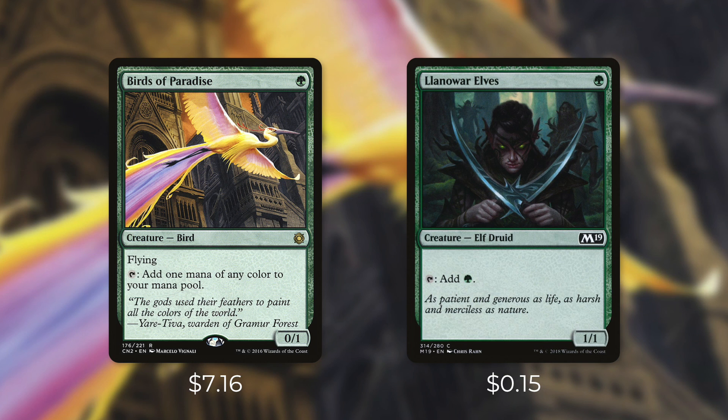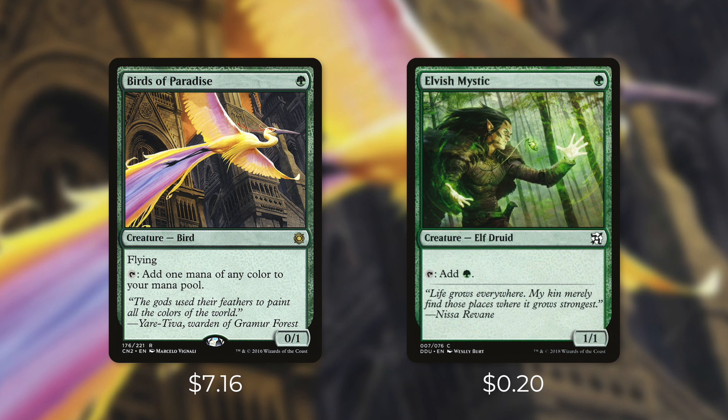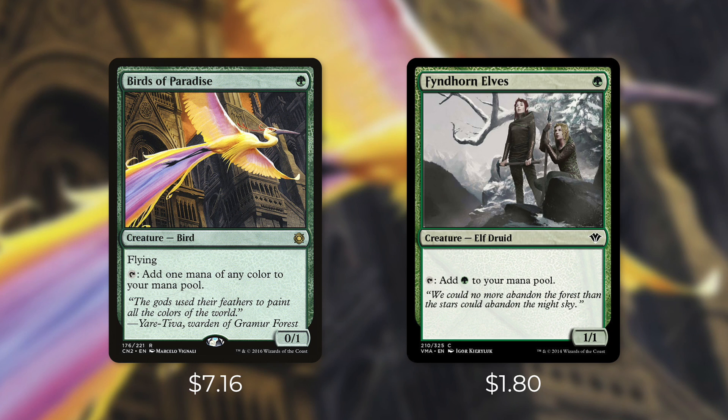First up there's Llanowar Elves, which costs a green and taps for a green. It ramps you at the same speed but won't help fix your mana. Still, it's very efficient in plenty of decks, and at just $0.15 it's a lot more affordable. There are two other cards that are essentially functional reprints of Llanowar Elves: Elvish Mystic at $0.20, and the slightly pricier Fyndhorn Elves at $1.80. In a green deck you might just prefer all these elves anyway — you sacrifice the flying but get a 1/1 instead of a 0/1.